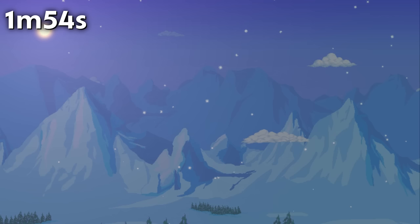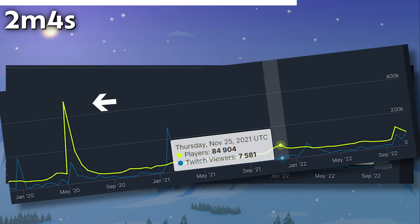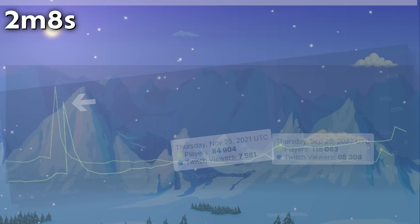The peak players generated from the Terraria 1.4.4 update was 115,063, much higher than the Don't Starve Together crossover peak of 84,904, but much less than the 489,000 from the drop of 1.4 itself.